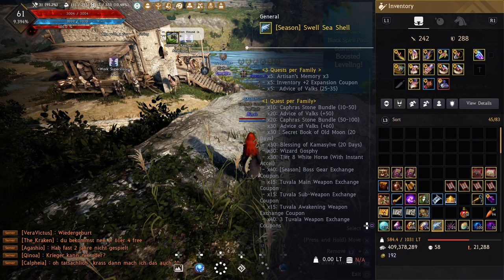Secret Book of Old Moon and Camasylve's Blessing are alright, but I'd rather leave up a pre-order and snag one with silver — which you can always get more of — since seashells are limited. 60 shells for 20 days just doesn't sit right for me. Wizard Gosphy doesn't happen that frequently for free, and if you need to level a rare or limited pet it might be a decent choice, but it's RNG so your shells might just vanish. Tier 8 horse is kind of rubbish — if it were a Courser out of the box, great, but a potential glue hazard? No thank you.